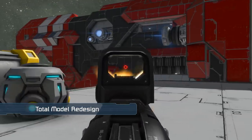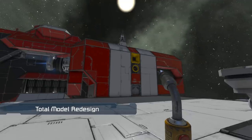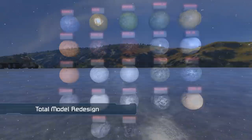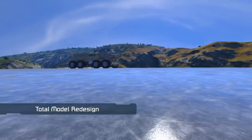Nearly every art asset in the game has been redone together with the first iteration of render optimizations. This includes new block models, new weapon and tool models, new component models and new voxel textures. All of these assets now use Physically Based Rendering, or PBR.